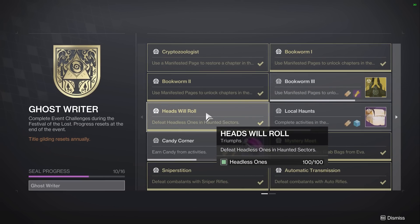Heads Will Roll — defeat headless ones. This one is not going to be hard. Just make sure you are tagging the headless ones so it considers you as doing partial damage to them, and you will get these hundred done. Very simple.